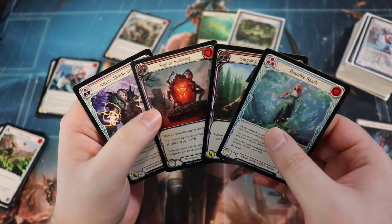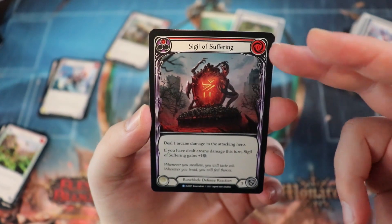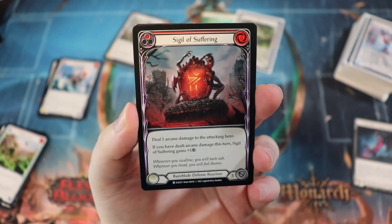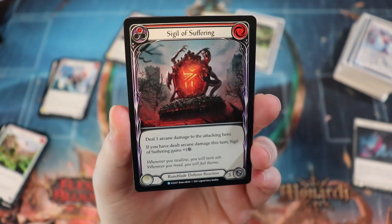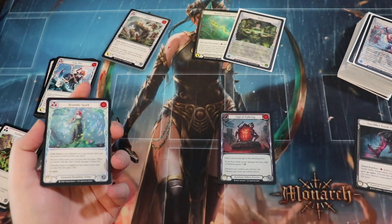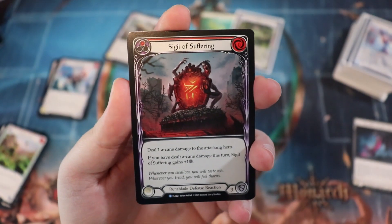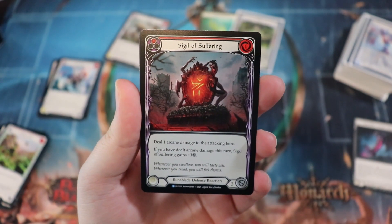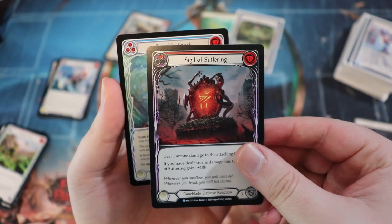The cards I really want to talk about are both common and rare. The Sigil of Suffering is at rare and it's absolutely fantastic — it costs zero to play, is a defense reaction, blocks natively for three, and says deal one arcane damage to the attacking hero. I literally killed someone with this. If you have dealt arcane damage this turn it gains plus one defense, and since you immediately deal arcane damage when you play it, it's basically blocking for four. I got a couple of these — the yellow blocks for two, the blue blocks for one, but definitely worth running.